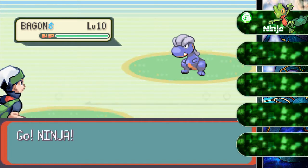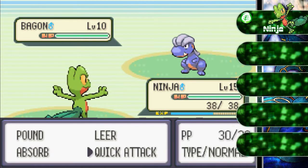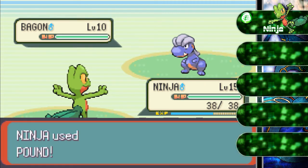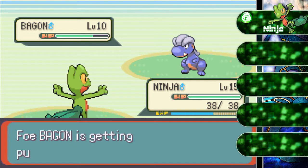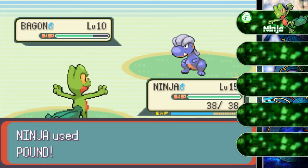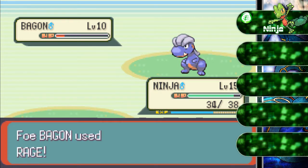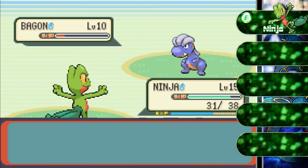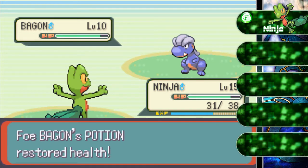He starts off with Bagon at level 10 — the Dragon-type Pokemon has three stages of evolution, and you evolve it by just leveling up. Bagon is kind of interesting: it can use special attacks like Flamethrower, or be a physical attacker with Dragon Claw and Dragon Dance. It's a pretty powerful Pokemon. I recommend it, but you're not gonna get that Pokemon anytime soon.